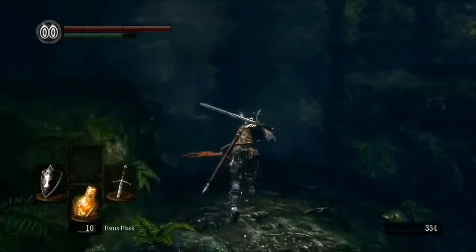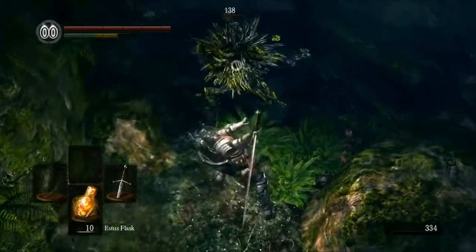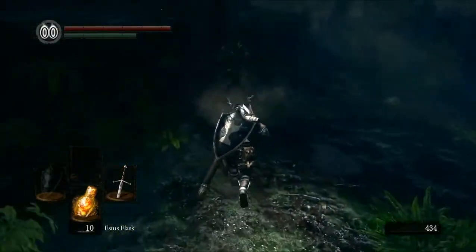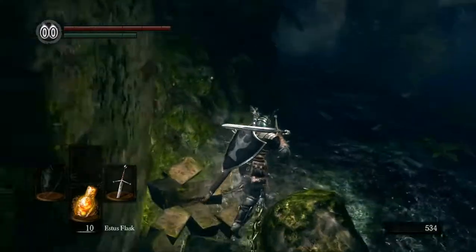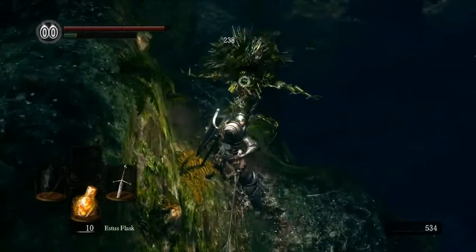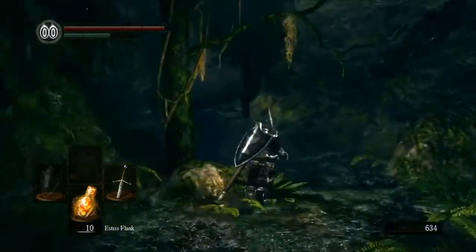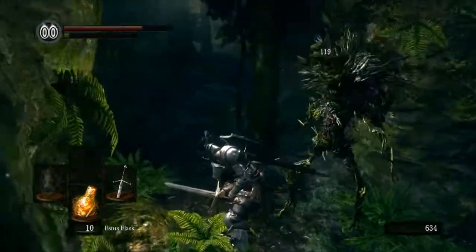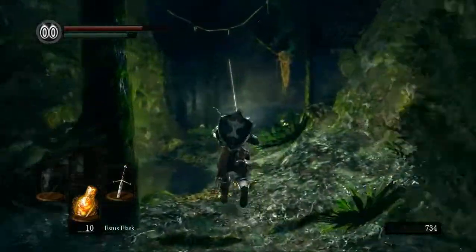We died a lot, lost a bunch of souls and humanity, but we've done everything in this part — even got a boss soul. I'm sure that tree man is usually in the ground; when you walk in there it's an ambush. We've also got loads of blooming purple moss, which is supposed to make up for the fact we didn't get the boulder kite shield or sword. You see how he hit us then and we didn't get staggered — that's because we have poise now.